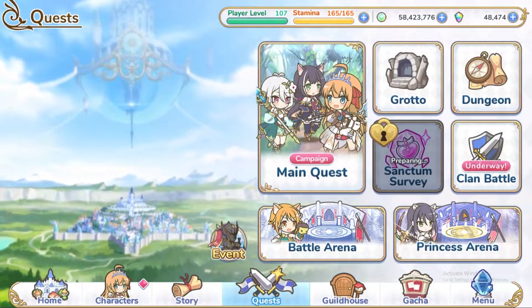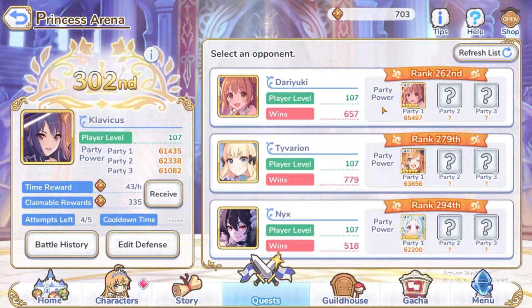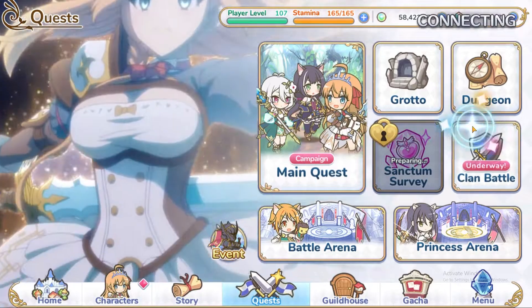Princess arena works the exact same way — you choose your team and climb ranks — but the difference is it's three teams rather than just one. I personally wouldn't focus on princess arena unless you've been playing for quite some time and have a decent roster, because you need at least 10 to 15 relatively geared characters to compete. Throw something in if you've unlocked it to see where you can get, but for the most part don't mess around with princess arena too much until later on.